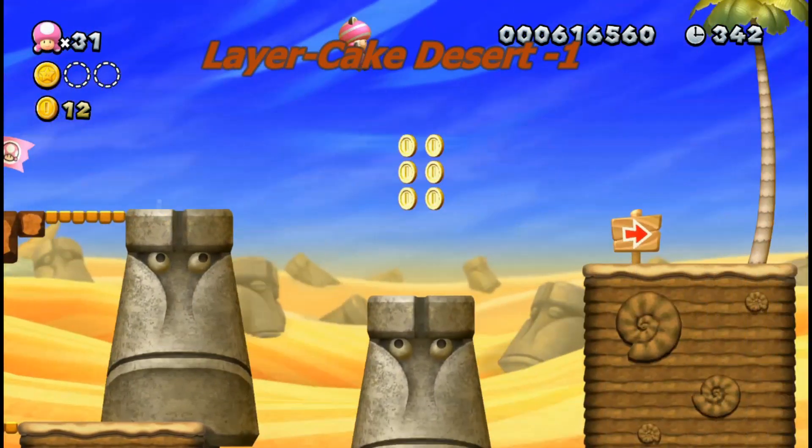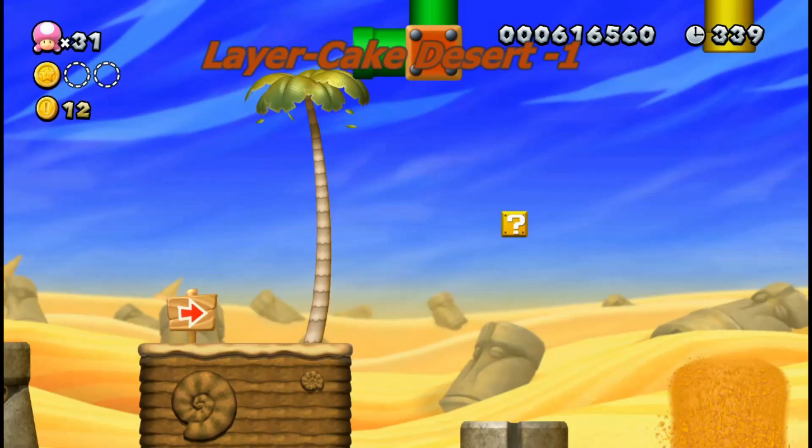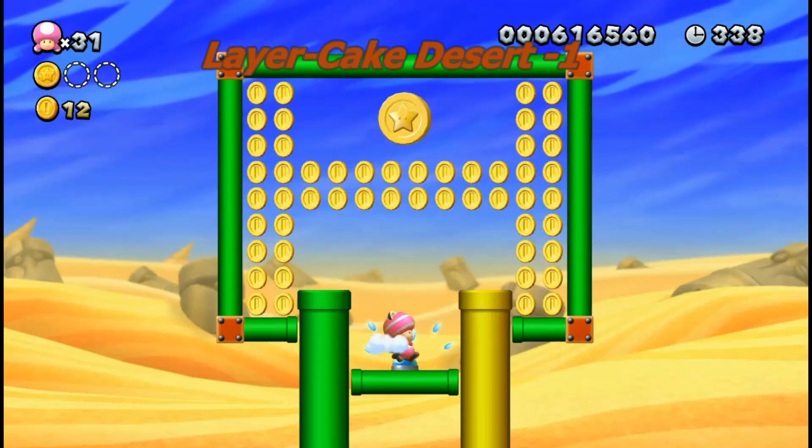This one's quite hidden too. You have to use a peach crown or an acorn to fly up there, or headbutt from player to player.